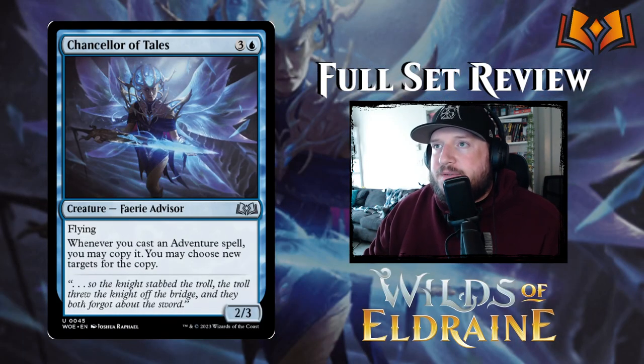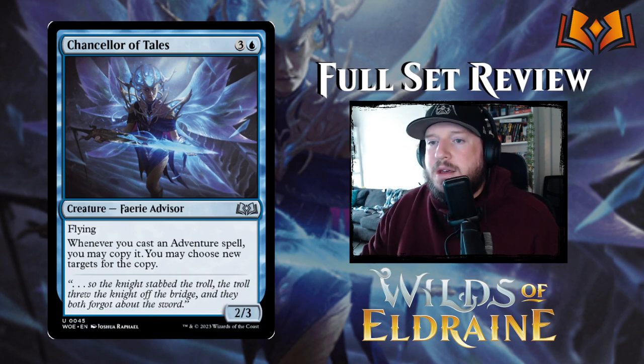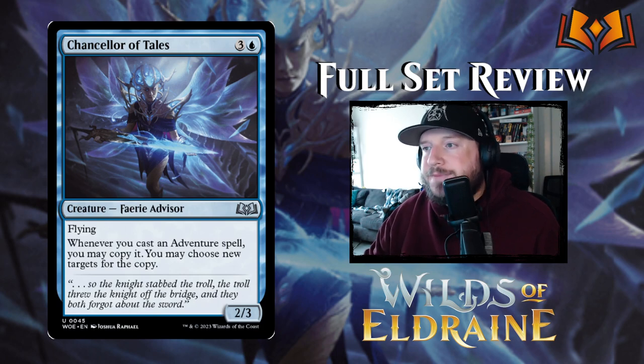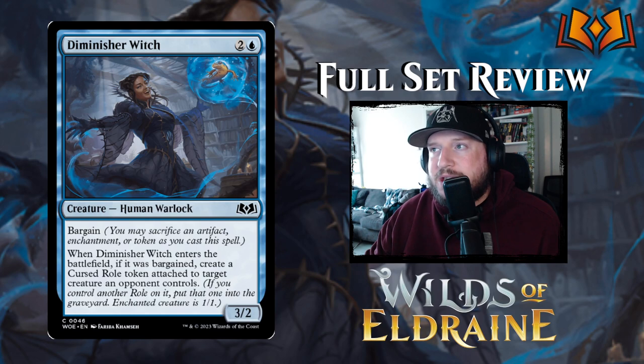Next up is Chancellor of Tales — three and a blue for a 2/3 Fairy Advisor. There are tons of fairies in this set. It has flying. Whenever you cast an adventure spell, you may copy it and choose new targets for the copy. I think this is really strong — a lot of especially the blue and black adventure spells are bounce spells, hexproof spells, indestructible spells, kill spells, and being able to get a free copy of that adventure is pretty strong. It's also a 2/3 with flying. I like this card quite a lot.